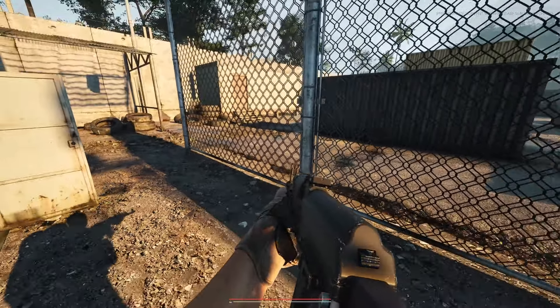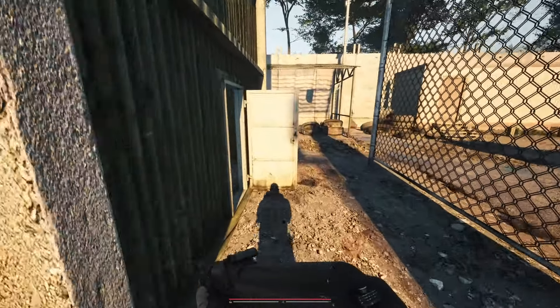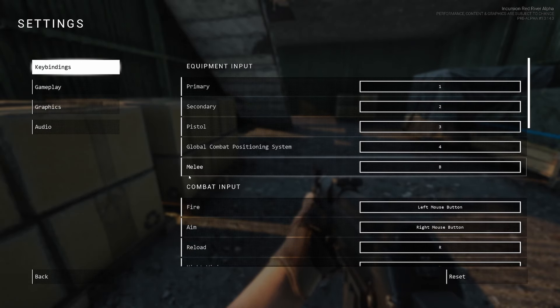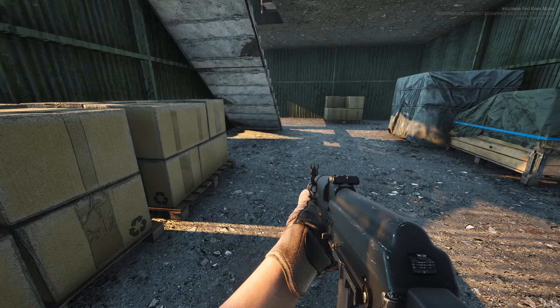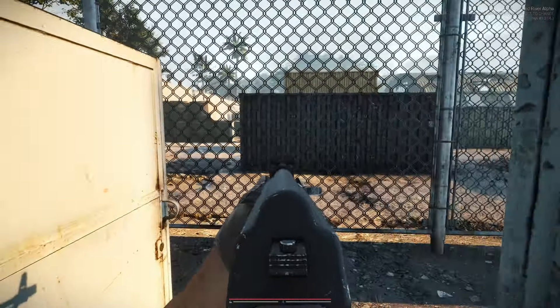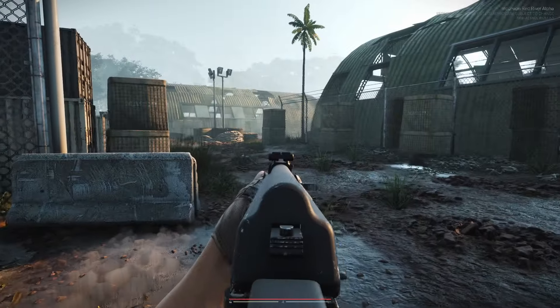Still trying to figure out where to find the bombs for the mission. Toggling crouch in the settings. One player finds toggling crouch is much better. Commenting on a funny NPC audio line — the bot keeps asking if he has any water left.